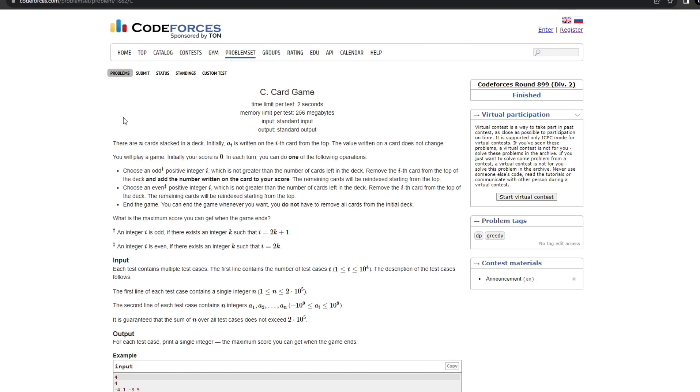The question states that we have n cards stacked in our deck and we are playing a game. Initially our score will be 0, and in each turn we are supposed to perform exactly one of three operations. First, we can choose any element at an odd place, add it to our score, remove it from the array, and re-index. Second, we can choose any element at an even position, remove it, and re-index. Third, we can end the game at any time. The question asks: what is the maximum score you can get?